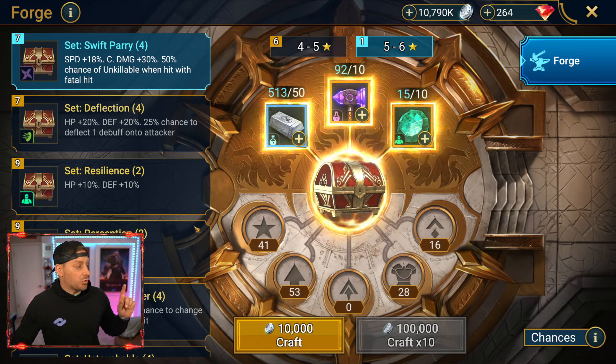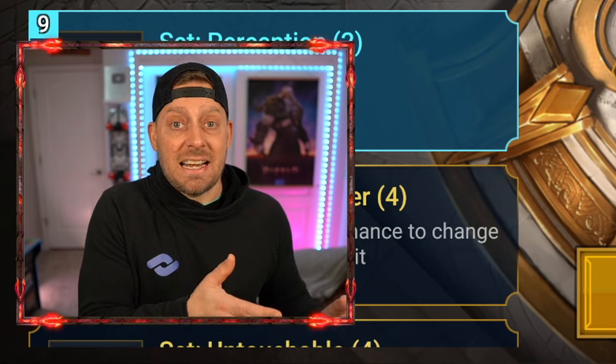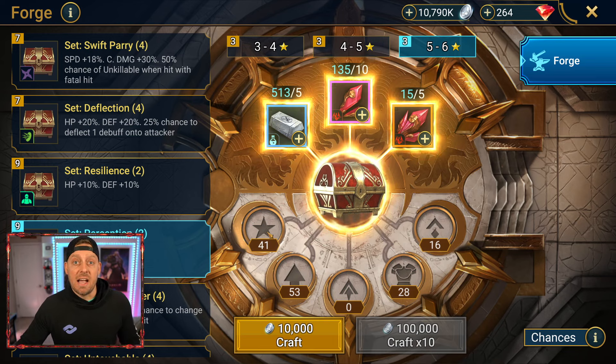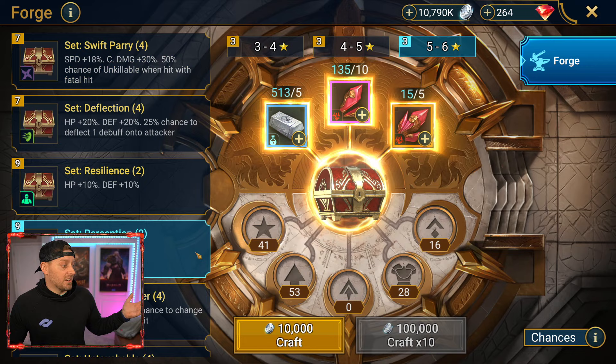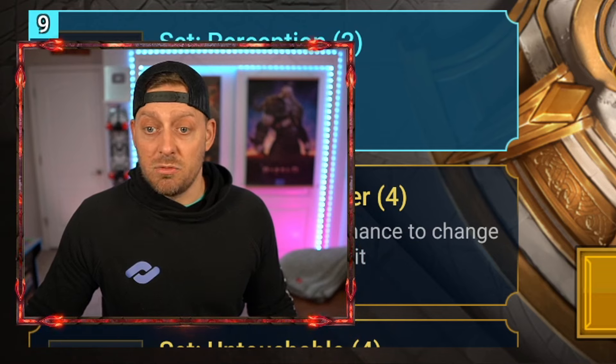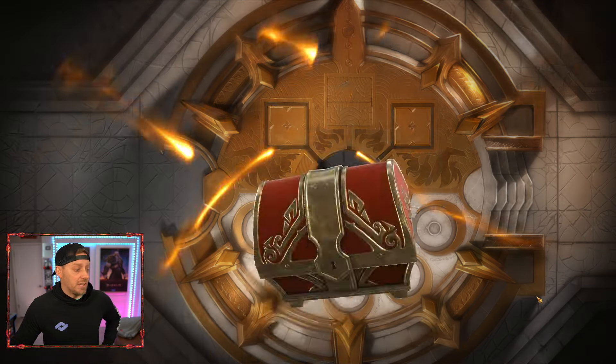My question is: if I craft these perception gear pieces, will they actually be the ones that I need, or will they be some other random ones? I guess we're going to find out right now because that's what I'm doing. Here is the gear — maybe it only gives me the ones that I need. That would actually be quite nice. Let's go ahead and craft it right here and see what we get.